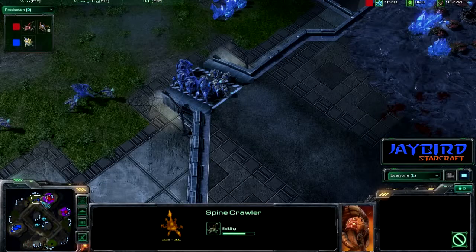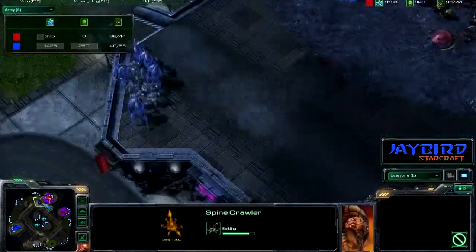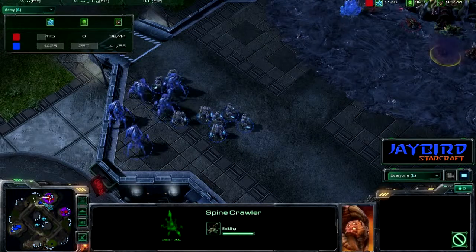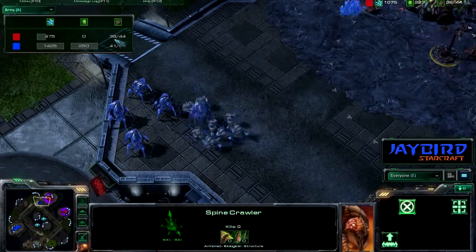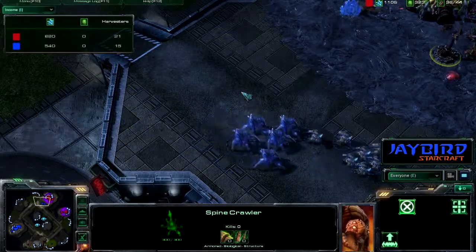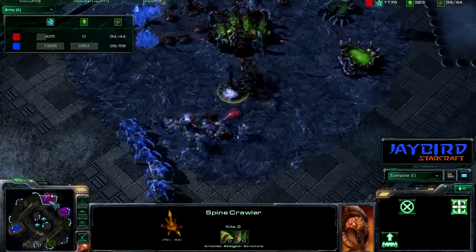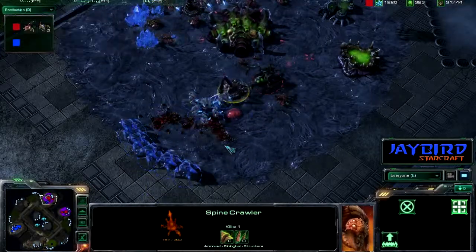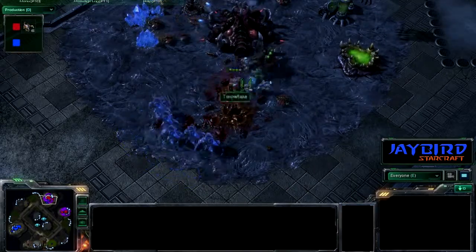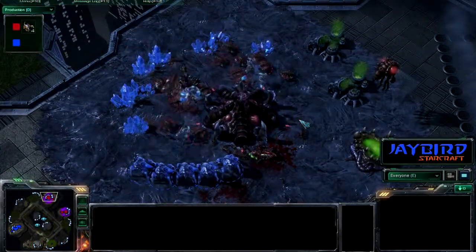If we take a quick look at the army count, blue is slightly ahead here. But you have to take into account the drones as well. It is about 20 for the red player — so it is about even, taking a look at the army. Blue is slightly ahead by 5. Looks like blue could be taking it down — the zerglings have fallen, spine crawler canceled, another spine crawler falls, and the queen is about to fall. This could be it.